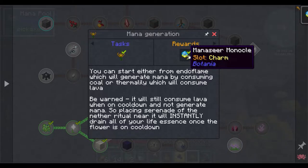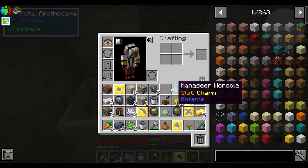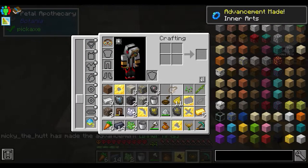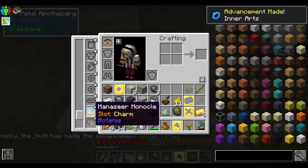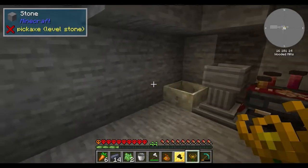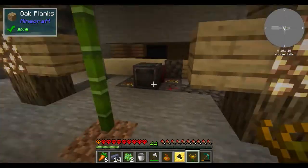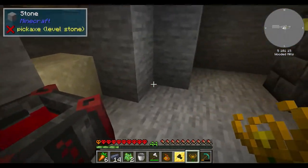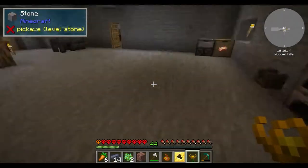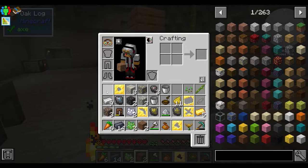Our flower is ready to go, giving us a mana seer monocle. We'll open up the charms — oh, that's a gluttony charm, I definitely want to keep that on. Inner arts gives us bonus trinkets. We're going to need one piece of dirt. The only way we currently have to get dirt is transforming granite — not much, but every piece counts.